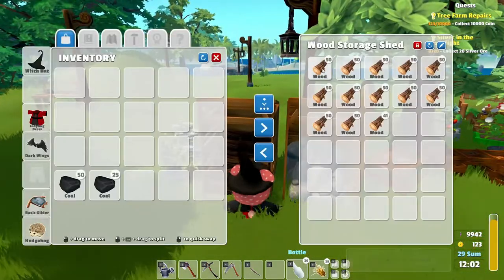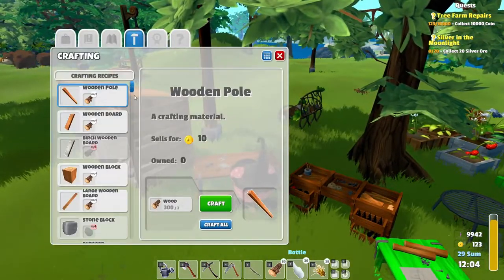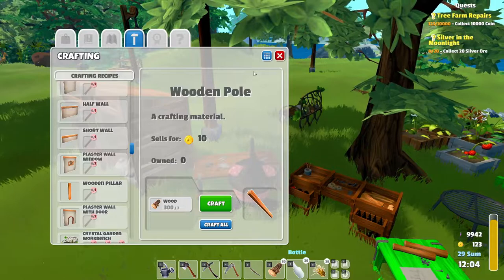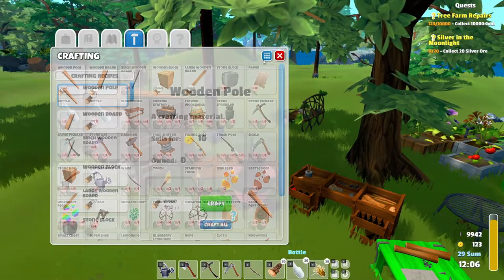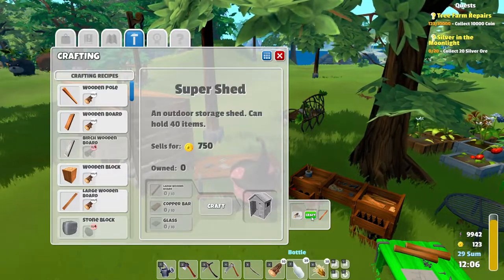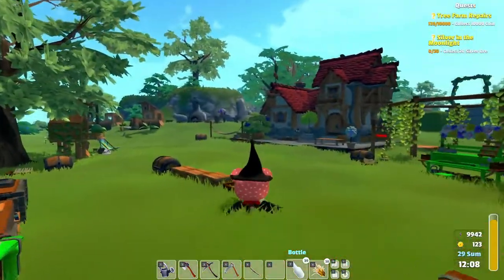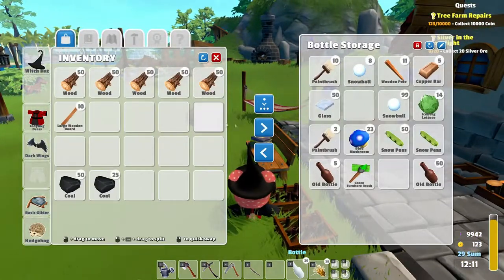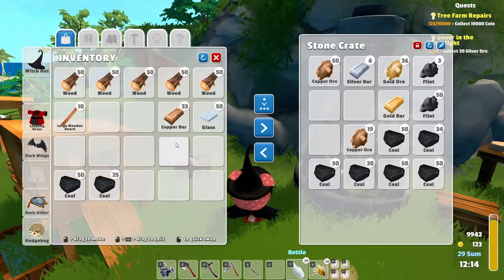So I think let's grab some wood, and then we are going to make — it's in here — super chests. So let's see, we need ten large wooden boards. Let's start by making one, and we need two copper. Well, we have to check how much copper we have. We do have some glass so we're good on that. Do I have to melt some copper? Oh, we have 33, okay, we can make some more.